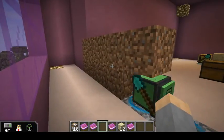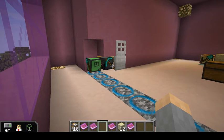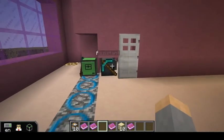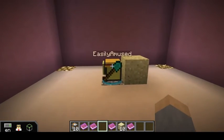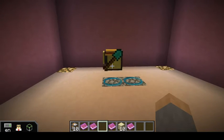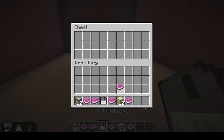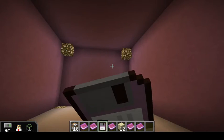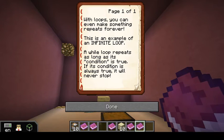What do you think will happen when it gets to the clay? Well, it's just going to stop, because it'll no longer be inspecting dirt there. We can move on, but there's also a little extra program in a turtle right over here and its name is Easily Amused — so let's run that and see what it does. While we're doing that, we can take a look at this infinite loop program — that's a copy of the same program that turtle is running — and we can read the book about infinite loops.